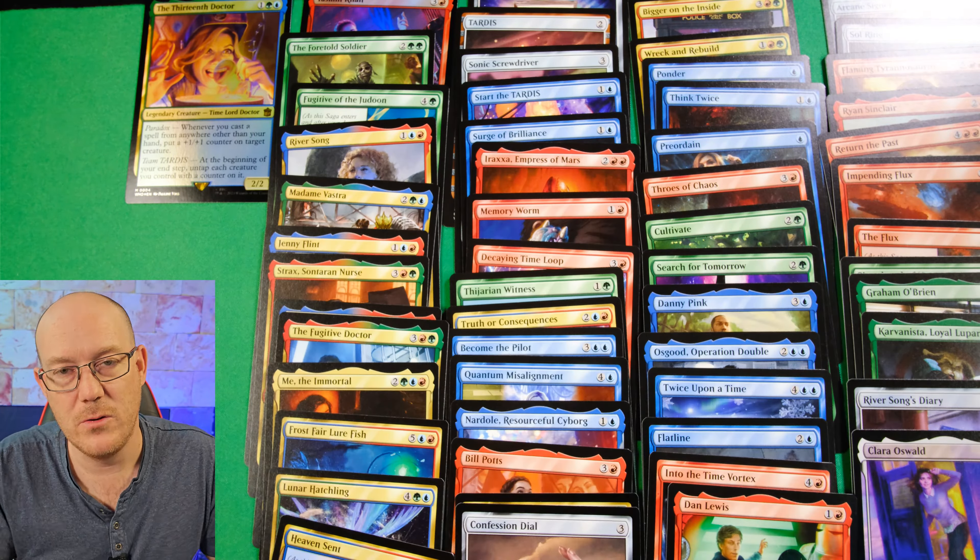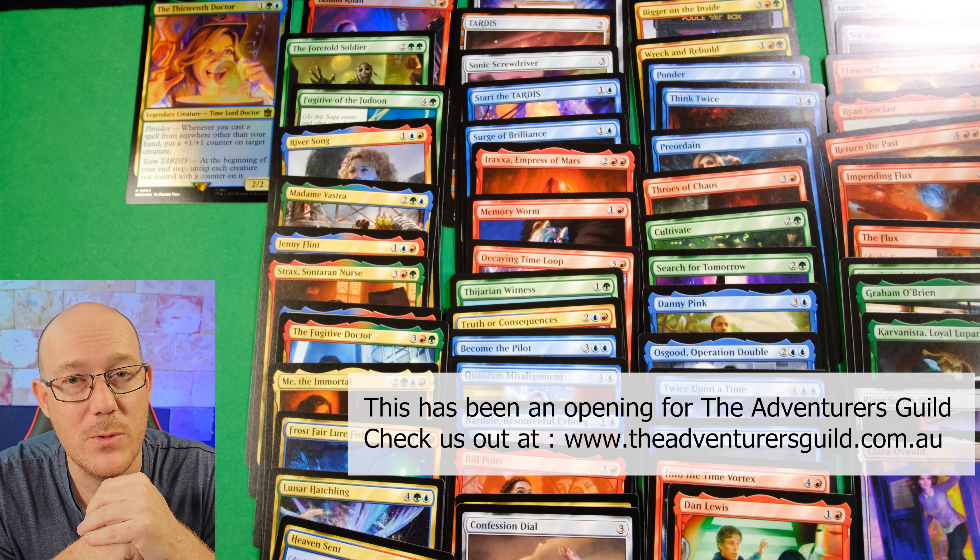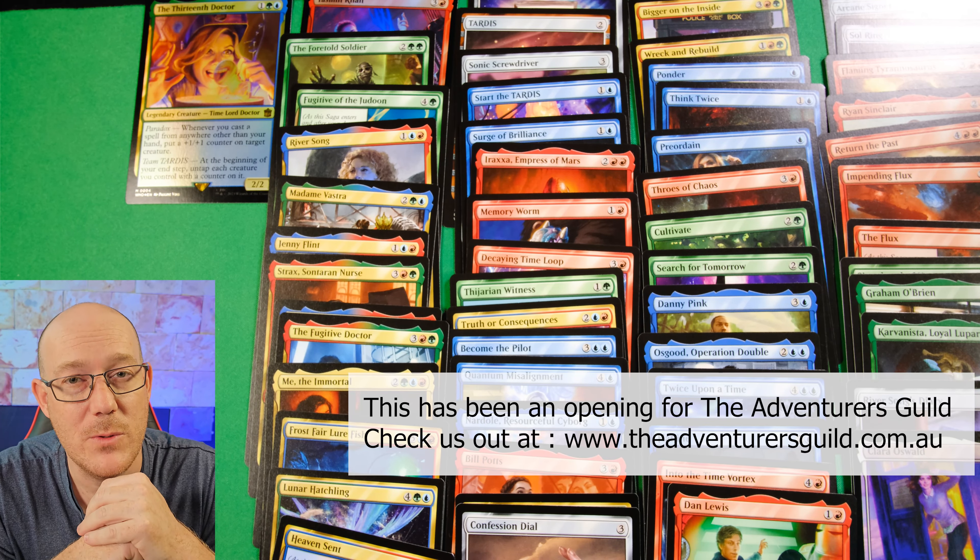All in all, not a bad deck, but probably not as well built as the other decks. They're definitely trying to go that Prosper slash Spellslinger route, and then they threw in a whole bunch of legendary creatures which don't perfectly synergize with the deck. I would definitely cut a lot of those guys out and put in a lot more spell synergy and ways to play from Exile if possible - especially Cascade, which is such good value in Commander. Not stronger than the other decks, but there are some good reprints in there, and all in all an okay playable precon. Let us know what you think in the comments, and we'll catch you on the next one.